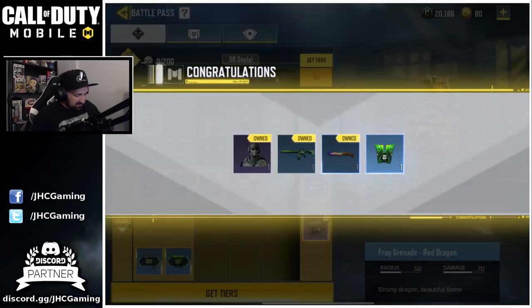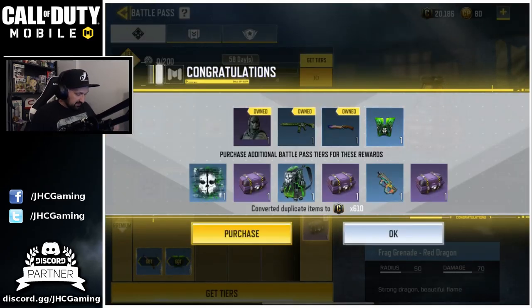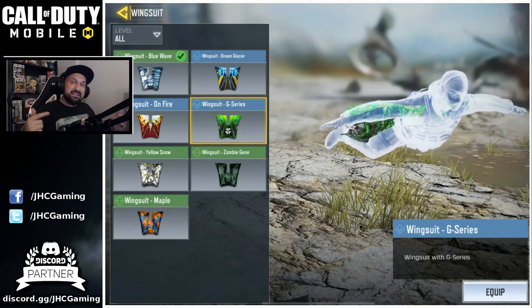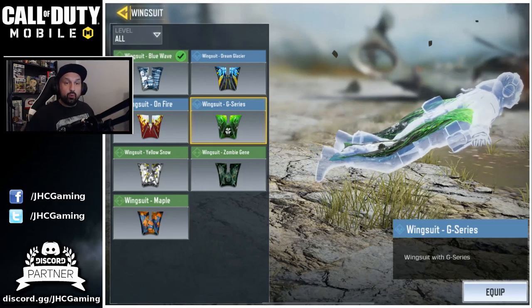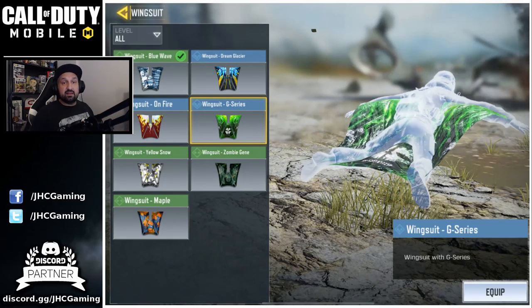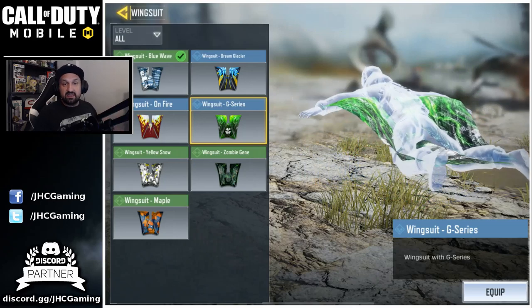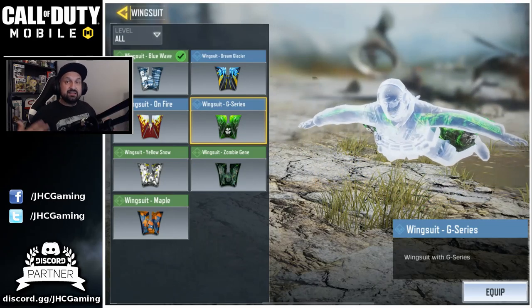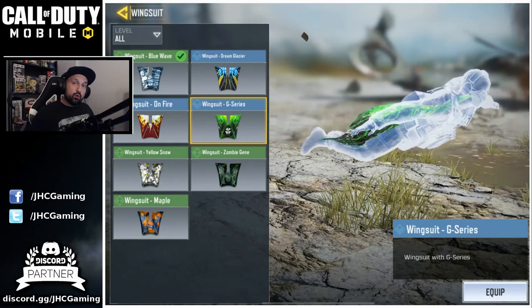Hopefully they give you credits — and they did convert! I got 600, wow, so that will put me over 20,000. Now this is exactly what I was talking about on the pre-season: there was no wingsuit G-series — that was the knife, the grenade, and the skin — but this is new. So if you buy the season pass again you're still going to unlock stuff that you don't have.